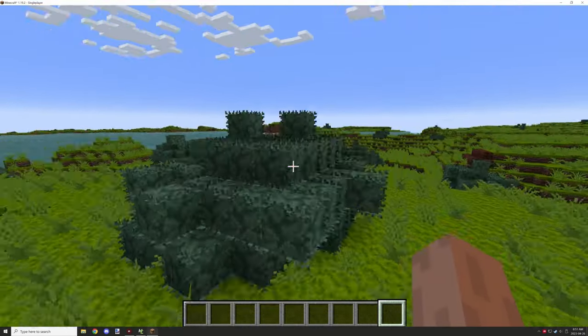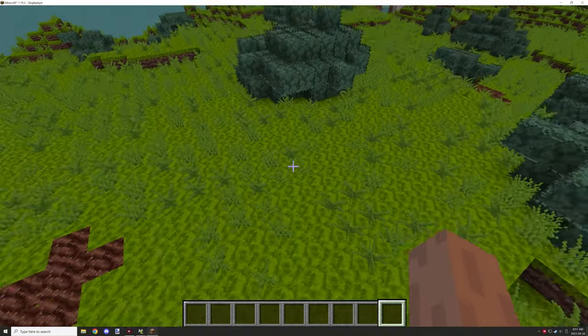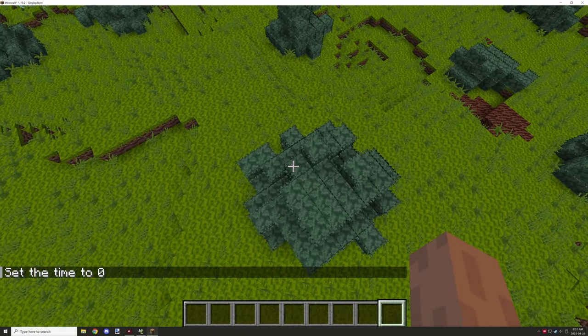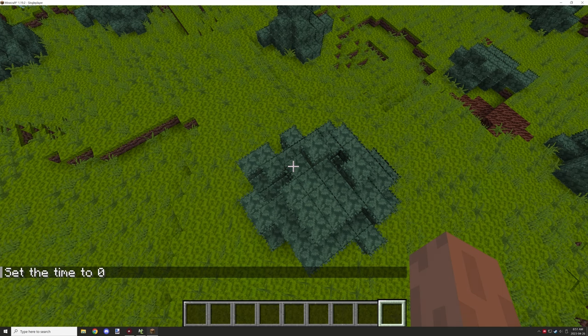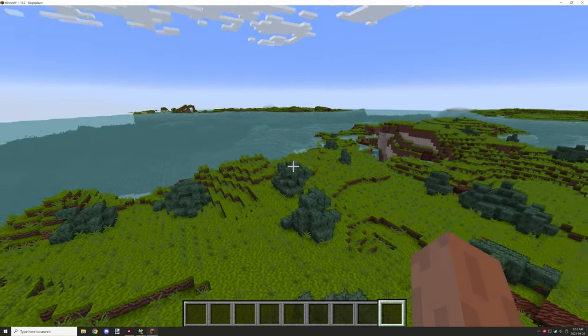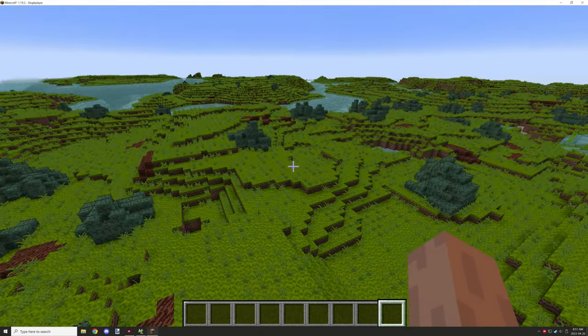Let's go ahead and try to zoom in on one of these blocks — maybe we can do an aerial view and see if anything grows up here. We'll set the time again and you can see that some of the blocks are updating, and that's perfect. That's exactly what we want. This will be a good enough mechanic for actually growing the bushes themselves, so I'm pretty happy with the mechanics.